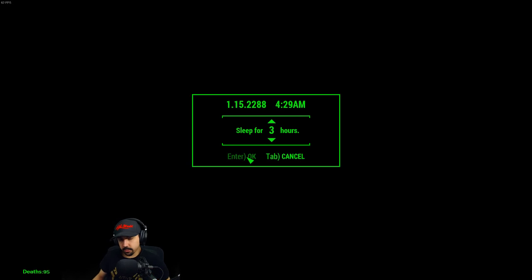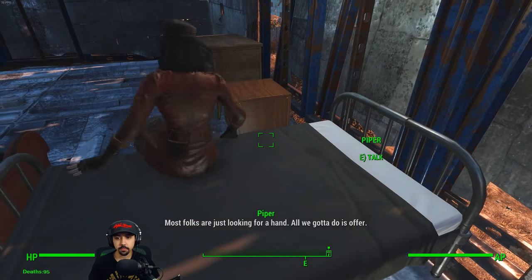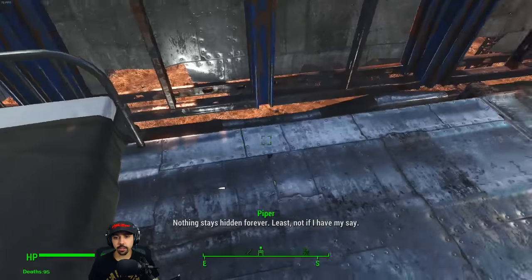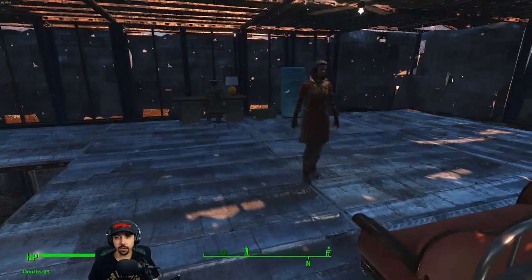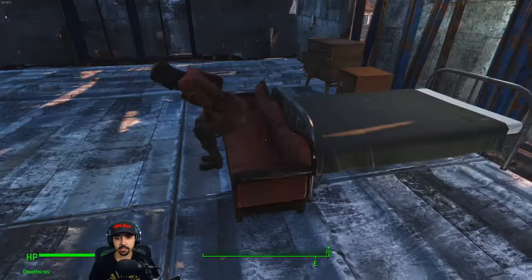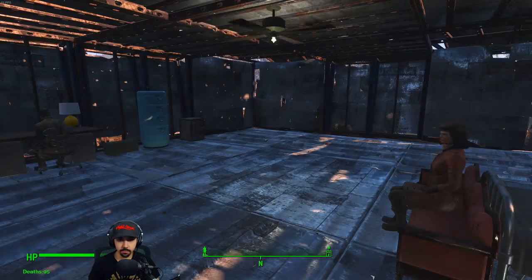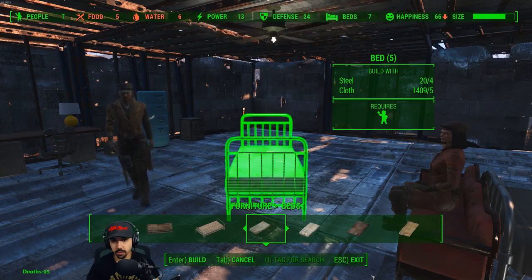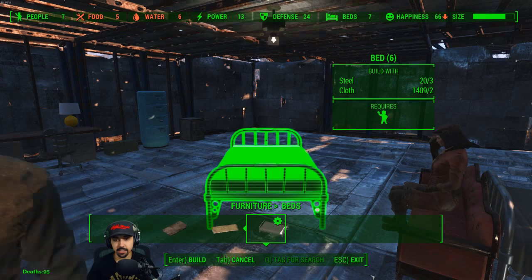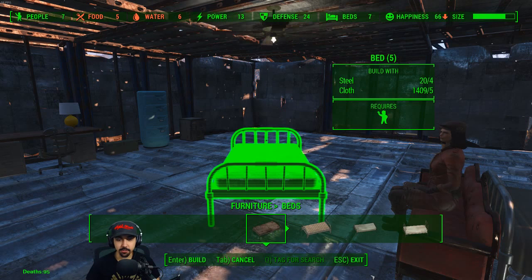We'll take a look at the quests. I wish I could make a bigger bed - that feels like it's pretty cramped for two people. Sit on the sexy couch, that's what I made it for. There's not really a lot of options in the beds - there's no big beds, man. There's probably a mod that has like a freaking castle-size bed. A royal bed. The actual in-game stuff does not.